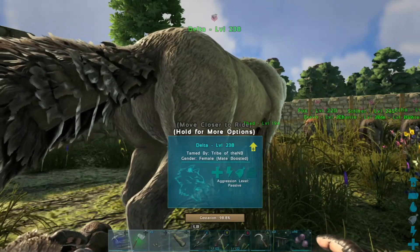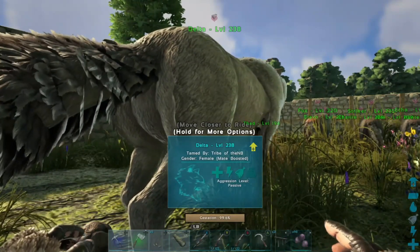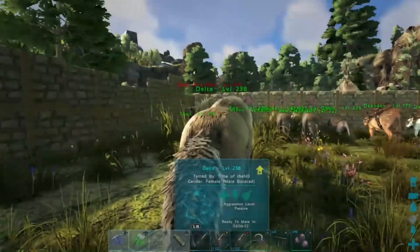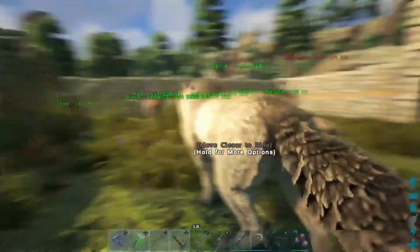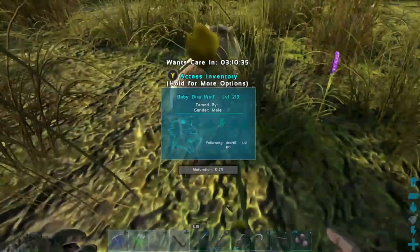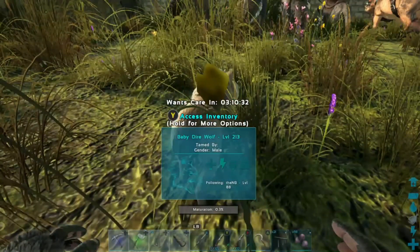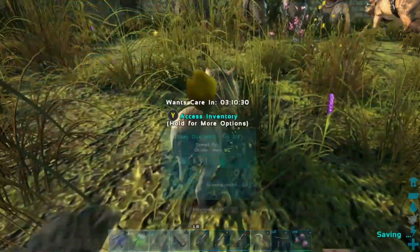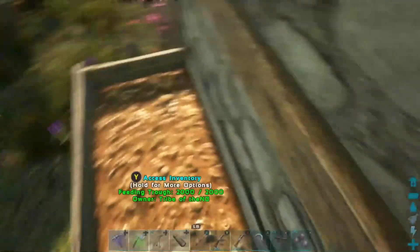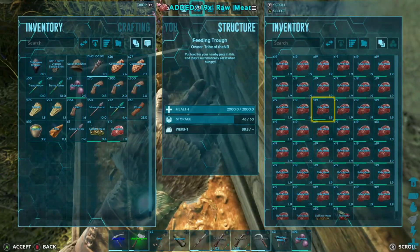We're about to have our final dire wolf baby here — we're at 99%, it should be out in just a second. And then we'll be ready to go out with our dire wolf armies — we'll have a few backups. This one came out — looks like 213. Imprinted. Take off wandering. Oh no, I have no meat on me — my bad. I'll grab some meat. Grab a couple stacks of meat off of here. Don't die, baby wolf.